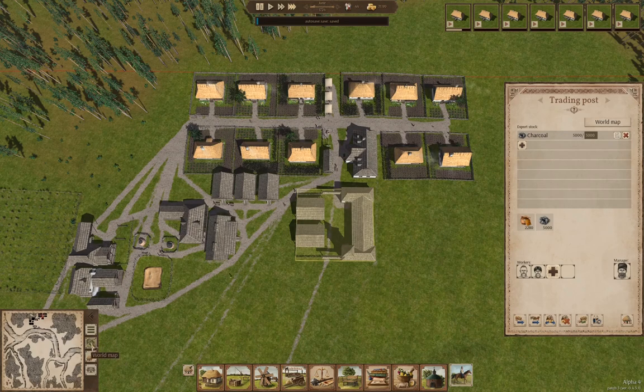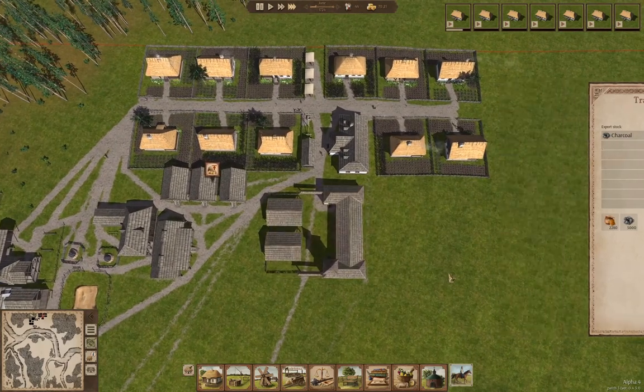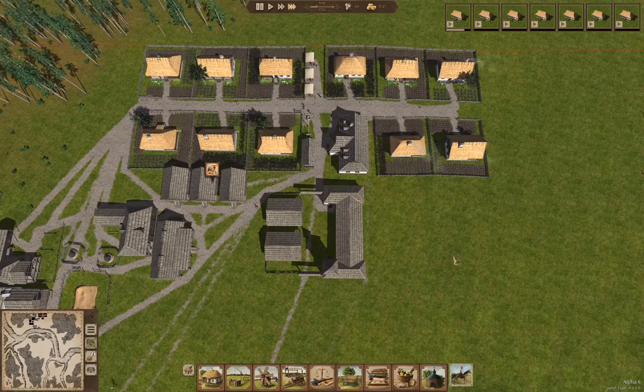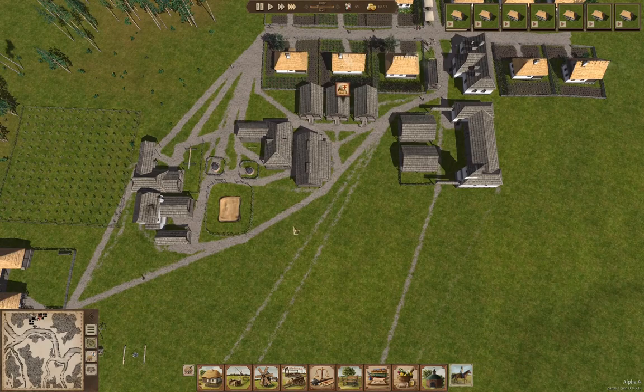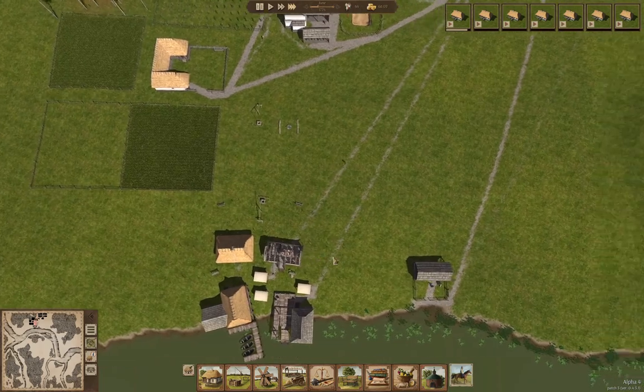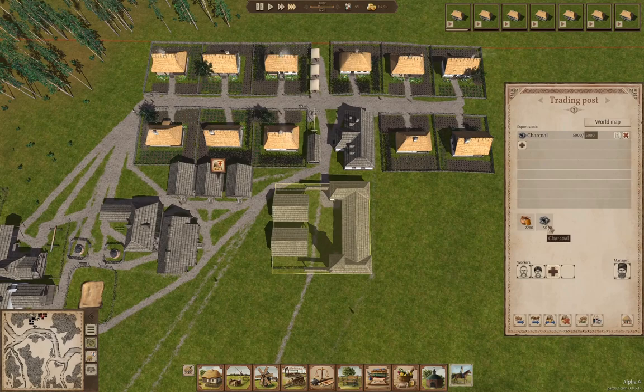Now if we look at the world map we have several bits coming, so that's going to be good. That's going to get us a little bit of gold coming in, and we will actually avoid going negative — which is not a bad thing. We have 5,000 charcoal in there, so we might as well sell stuff.